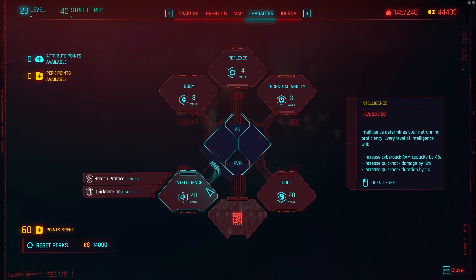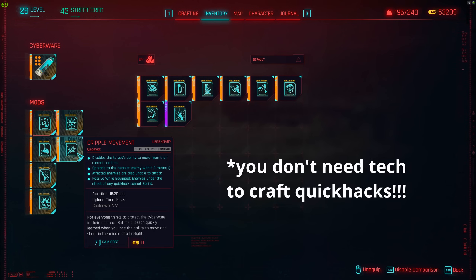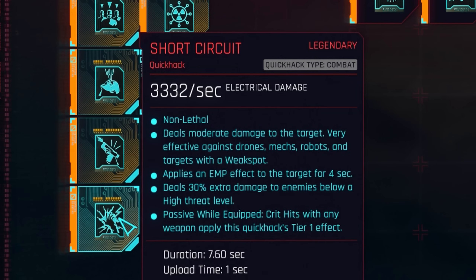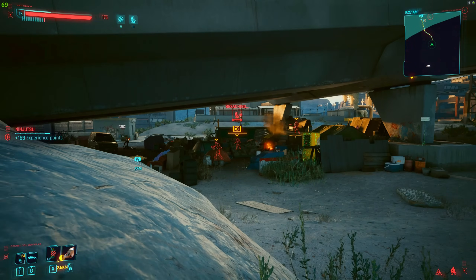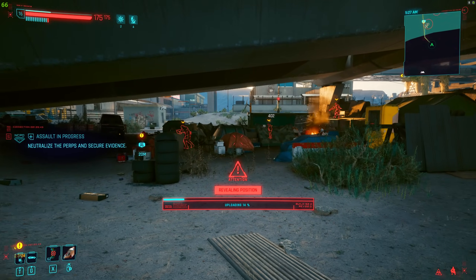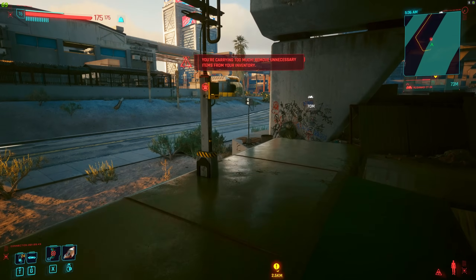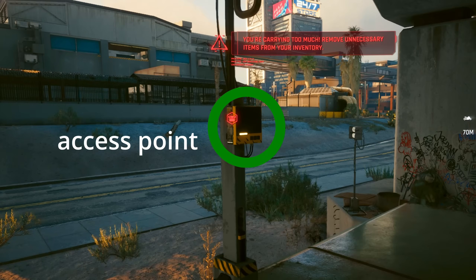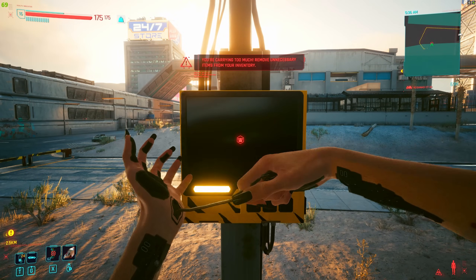As you're leveling up, the first thing you want is 20 Intelligence, because that lets you craft legendary quick hacks. Legendary quick hacks are really good — not just for the high damage, but mostly due to their extremely powerful passives. That said, there is a workaround: you only really need 12 Intelligence. At 12 Intelligence there's a perk called Datamine Virtuoso in the Breach Protocol tree which gives you 100% chance of looting a quick hack from an access point — those router-like devices scattered around the city. If you find an access point requiring 10 or more Intelligence, there's a high chance it will drop a legendary quick hack.